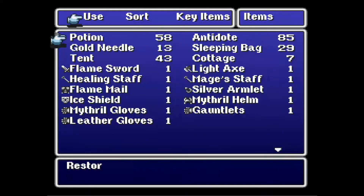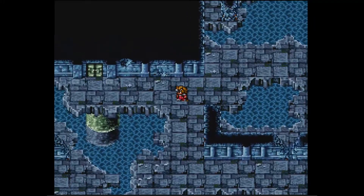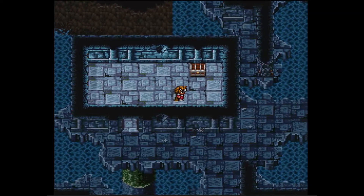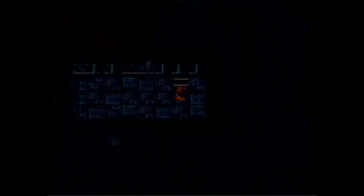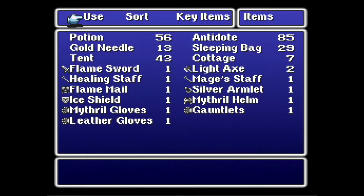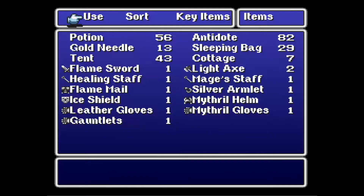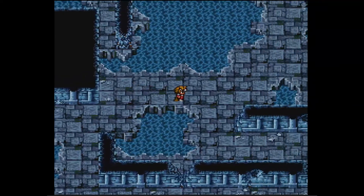Scorpion jerks. If we get real worried we can always exit and come back, but I don't want to do that. I knew there were two of something — six scorpions and two trolls. Not fun. We got two Light Axes, so that's two free Dia 2 spells.